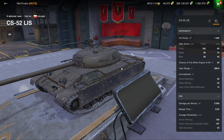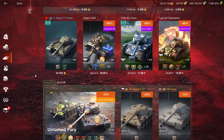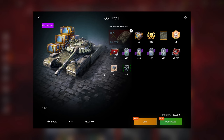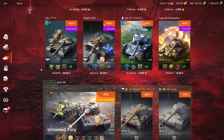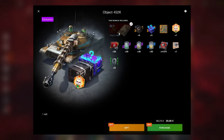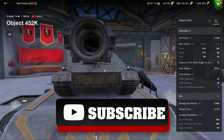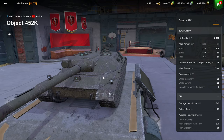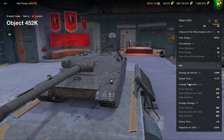The LT-432 is a very mediocre light tank — it somewhat duels itself with the T-54 Lightweight in terms of performance, so it's not really worth much. The tier 7 Object 777 I've already covered in its own video; the summary is it's a good tank but a bit too expensive. The Object 452 — not the Object 752 — is not worth buying because you can get the 752, which is a lot better. The value proposition generally isn't that amazing.